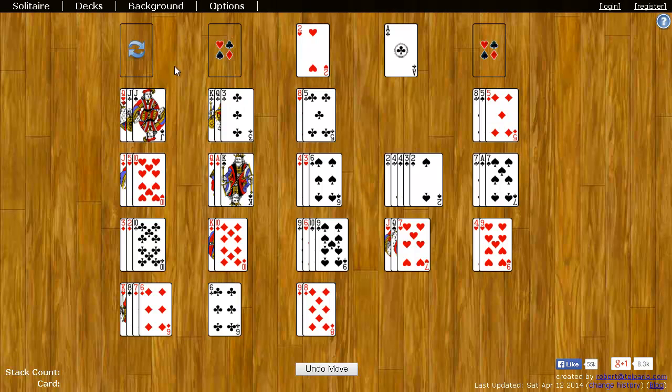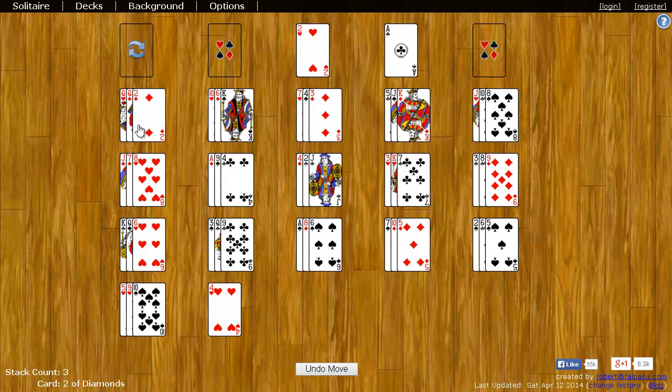When that happens, you can come up here to the reshuffle button and click it. It will reshuffle all these cards in a new order, dealing three to each spot. You undoubtedly will have more moves you can make at this point, and you can see if you can get more cards up to the foundations. You can even click this a second time if you need to in order to shuffle the cards again.